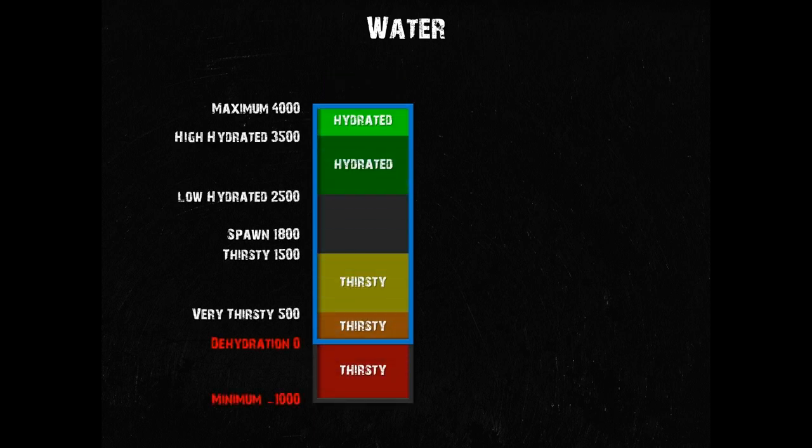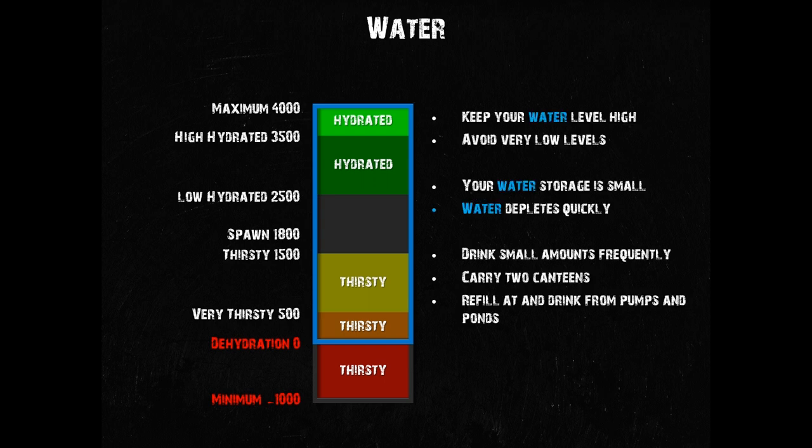Now you have a very good indication of where your water level is at without as much guesswork as in previous versions. Depending on what you see in your inventory screen, you now know pretty well where you are. To sum things up, you want to keep your water level as high as possible to give you a buffer in case you can't drink for a while and to allow your regeneration to work. You absolutely want to avoid dropping to very low water levels — dehydration is merciless at best. You can only store a fairly small amount of water and it depletes relatively quickly. If you want to maintain high hydration levels, you need to drink small amounts of water frequently, so carry plenty of fluids in your inventory. I recommend two canteens at least, that you refill whenever you have the chance, and of course drink when refilling as well.